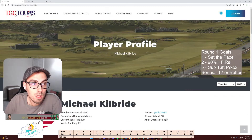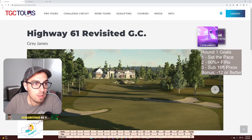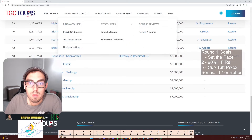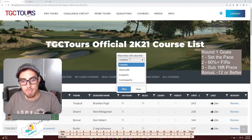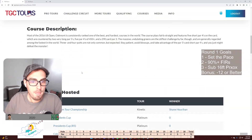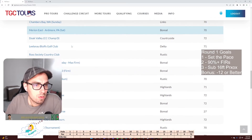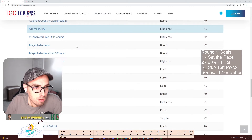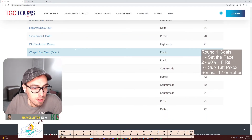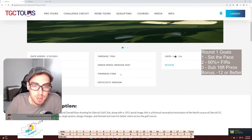This week on True Sim we have a Craig Lavasa course. It's not Highway 61 Revisited — that was last week's. Let me find it. So many good courses I can't even find it. It would be better if I just knew the name of it. The Motown Club — here we go — Motown Club 1916, by Craig Lavasa.